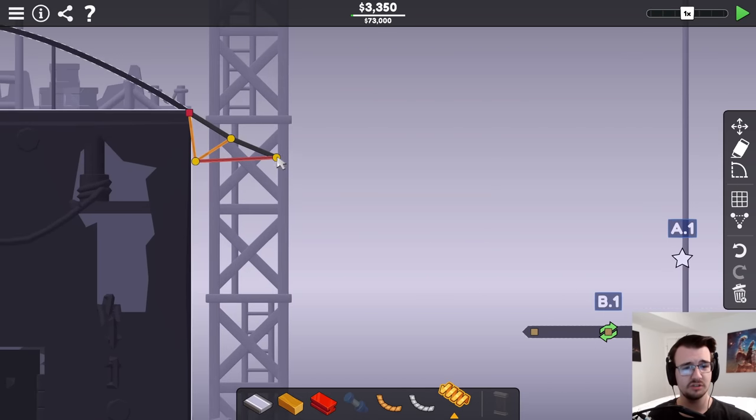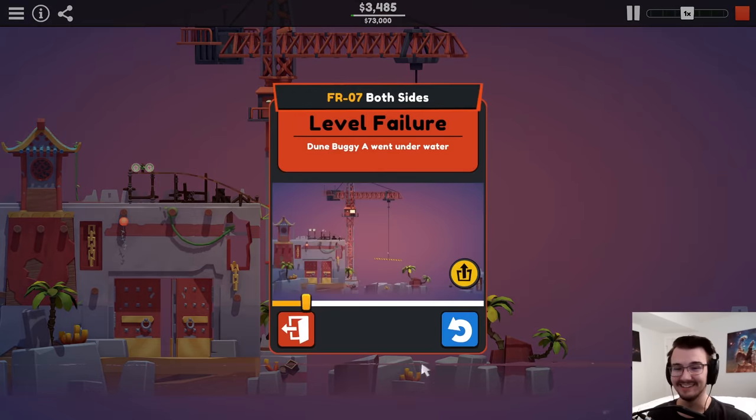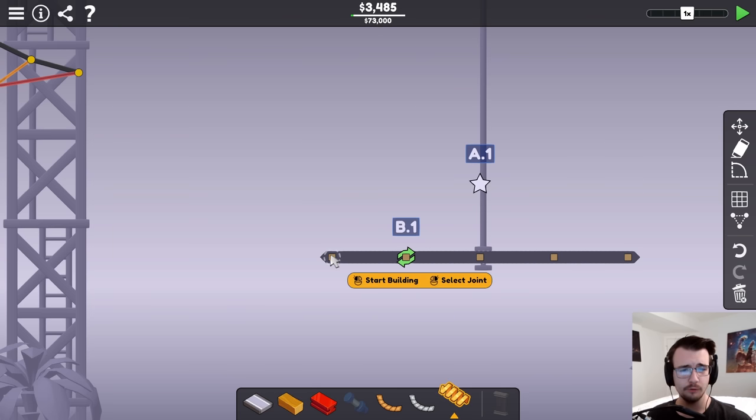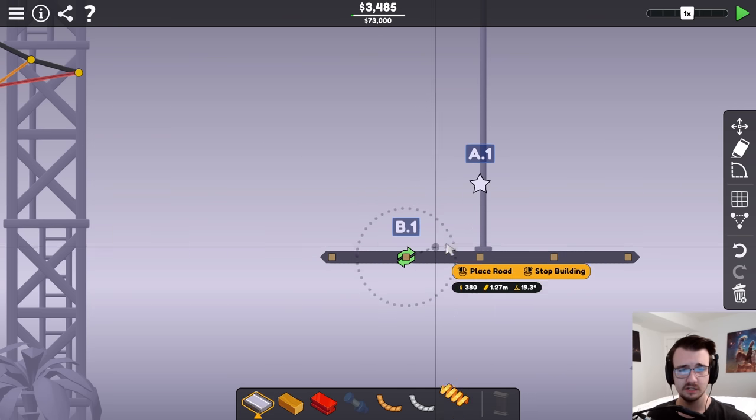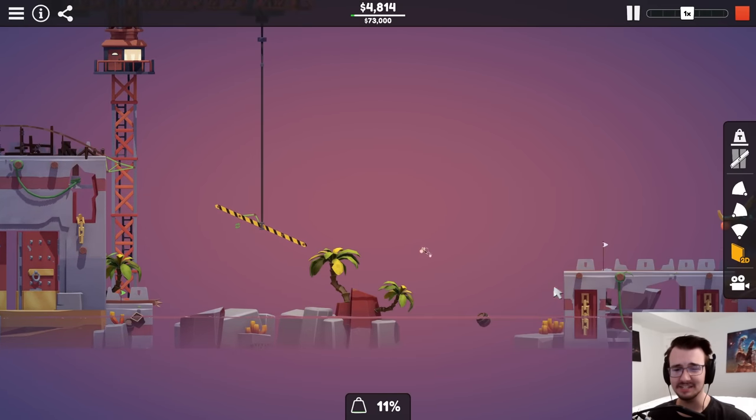Hold on, let me change the jump then. Something like that. Oh, that's a smooth landing. Too bad it doesn't matter. But actually, it's giving me an idea of how the level works. I almost want to build a very tiny ramp right here — see what happens. It lands, and then hits the star and keeps going.